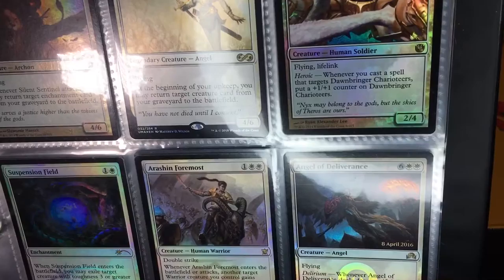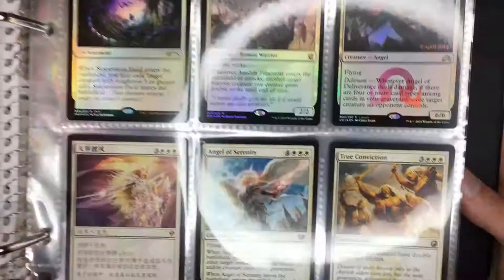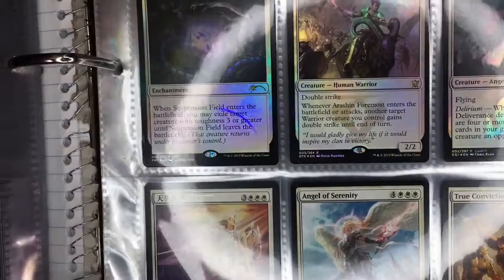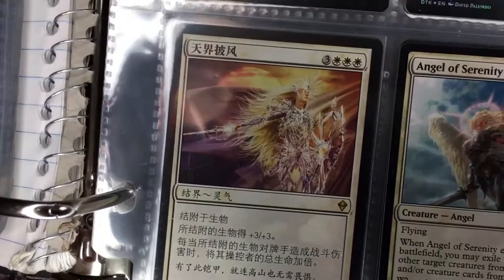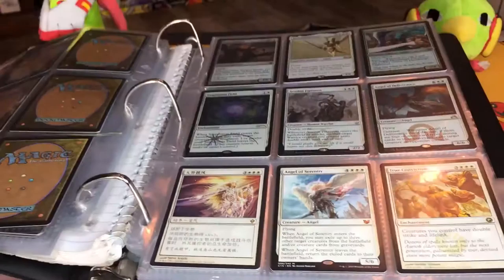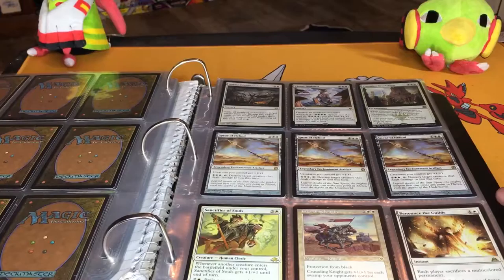We got Striped Riverwinder — I just wanted to shout that card out because it's really cool. Living Lore is weird. My first Ultimate Masters pull was a foil foil. And then we're gonna go to the white cards. We got Silent Sentinel and Raina Dawnbringer — holographic. We got Dawnbringer Chariots — I don't know if that's in the same realm of Dawnbringer.